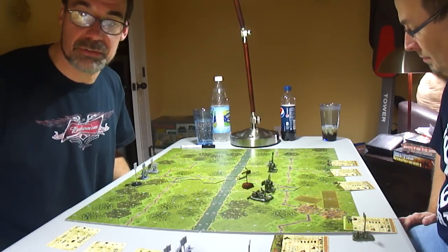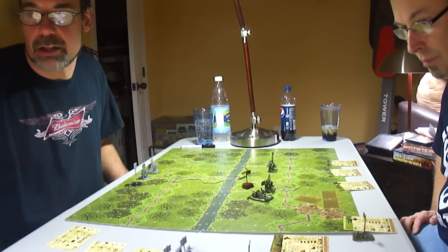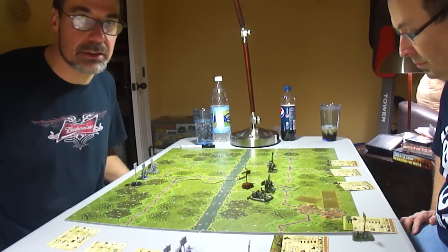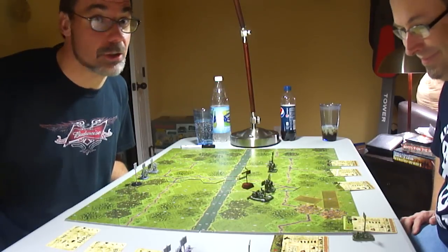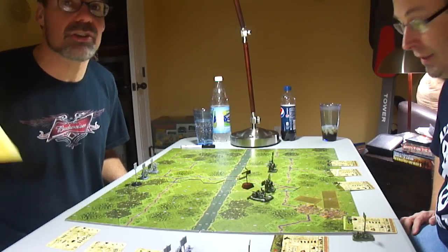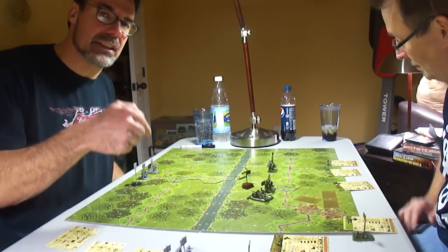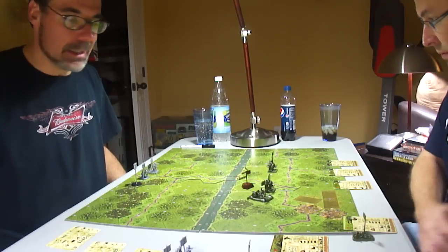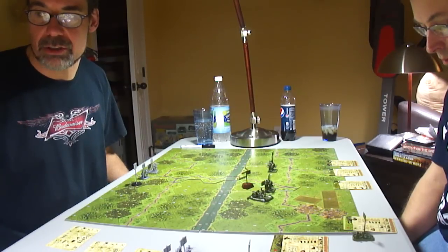Next are the four-to-two tests, which are basically morale checks. In this case there's no reason to do morale checks — nobody's gotten fired upon, nothing has happened. We go on to air missions — we don't have any airplanes in this scenario, so that doesn't apply. Yes, there are airplanes in this game, and they look good. Then we have assault — that's when you're moving into the same hex as another unit, which is close combat.